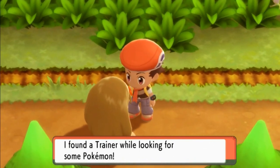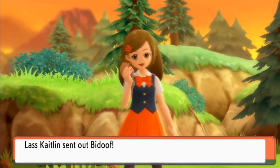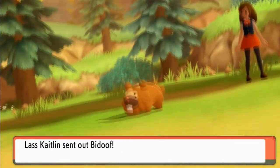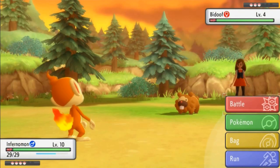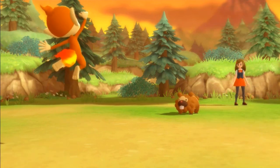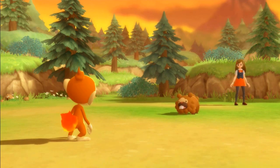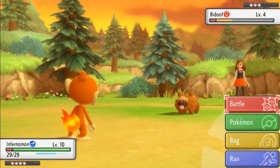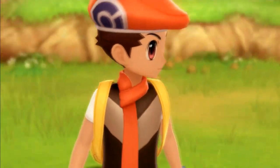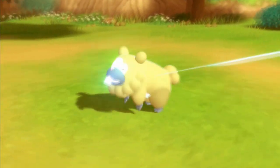I found a trainer while looking for some Pokémon — maybe it was a fateful encounter. Taking on Lass Caitlin, and she's coming out with a Budew. I'm coming out with Inferno Mon. Now, if I were to go up against an Infernape or a Budew, obviously I'm going to put it in the PC because it's not really a Pokémon worth having on my team. Ember attack — and just like that, Budew has been defeated!